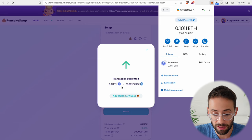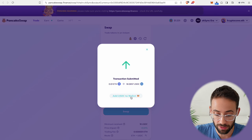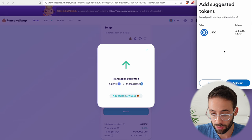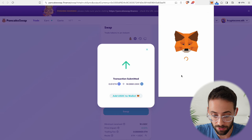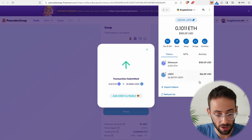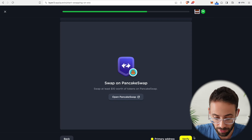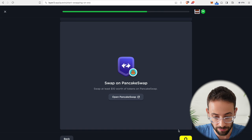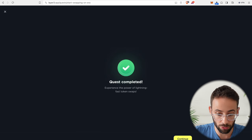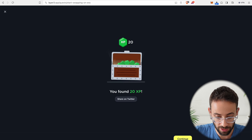Once a transaction has been completed, if you don't have the token in your MetaMask wallet you can hit 'add USDC to wallet' and it will automatically add it for you so you'll be able to see your balance in USDC tokens. That's a nice way to keep track of all the different assets you have in your MetaMask wallet. Since we've swapped more than ten dollars, let's go back to the quest page and verify that we completed this transaction. This quest is also complete, so we'll hit continue and get our XP.